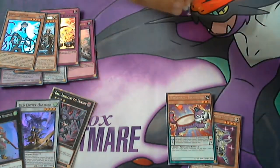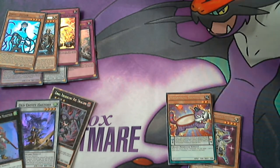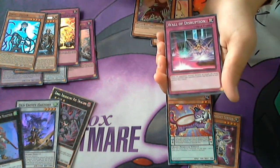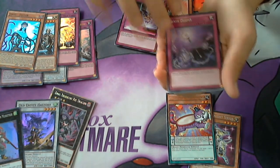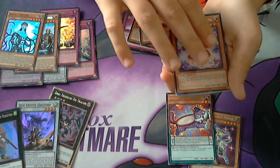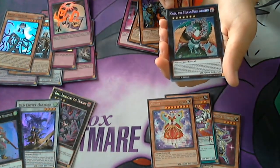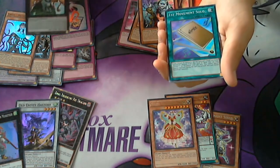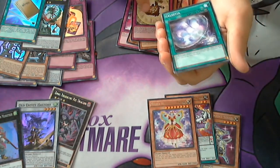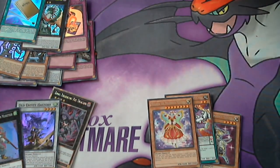And last pack — let's see what we can get. Fluffal Rabbit, Performa Palace Spike Eagle, Wall of Disruption, Chain Dispel, Super Heavy Samurai Scarecrow, Unizombie, Mozarta the Melodious Diva, Fusion Reserve — a pretty darn good Ultra Rare — Aurea the Sylvan High Arbiter, awesome. And First Movement Solo — what a troll for a Super. Then for the rest of our really bad commons. Oh, Celestia was pretty amazing. Shadowhound — rest in peace, Construct.